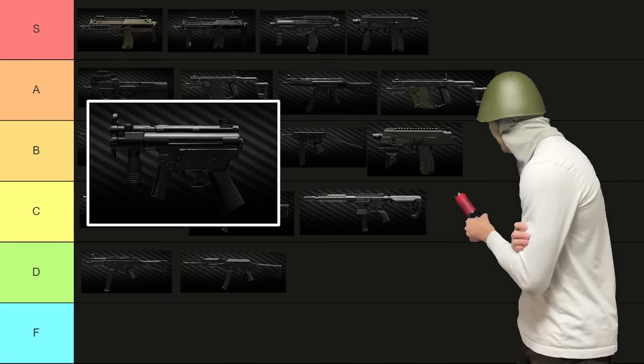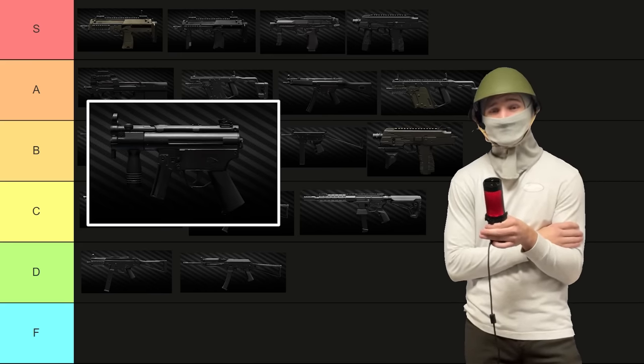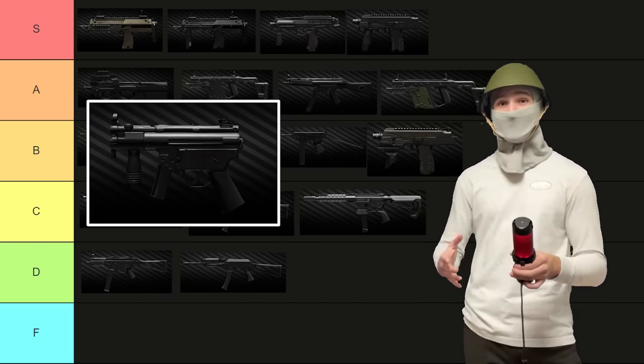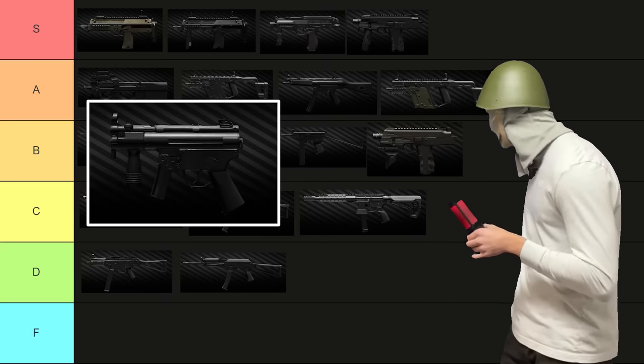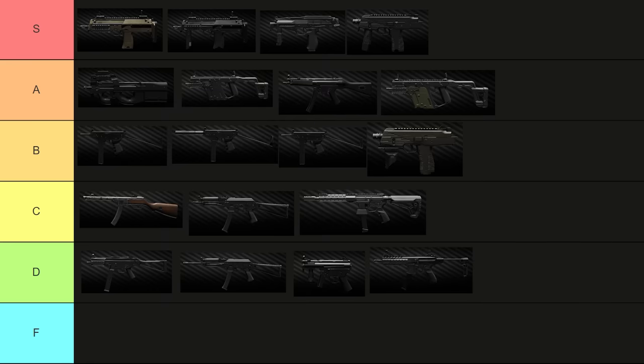The MP5K — God, this thing sucks. Can we please get some kind of stock attachment for this? A collapsing stock would be really awesome to throw on it. Without a stock, that thing is going to have to go into D tier — nobody uses it. The MPX is just an extremely underwhelming weapon right now. Even when fully modded down to 22 recoil it feels really wonky and isn't as good as the MP5. Considering how expensive it is to get to that point, it's overall just a disappointment. MPX is going to get a D tier.